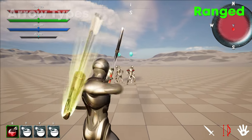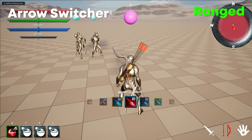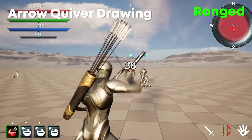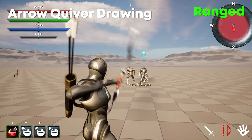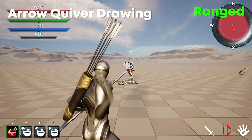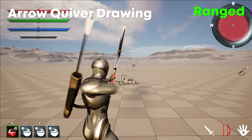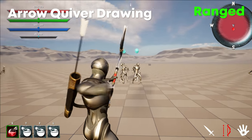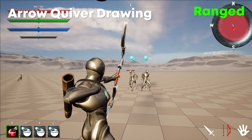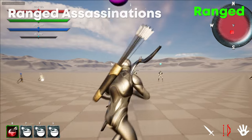When holding X or the gamepad left shoulder button, you can quickly switch between arrows in your inventory for smoother combat. The arrow quiver holds up to 15 physical arrows. If the user has more than 15 arrows, they will be spawned in until only 15 remain. When 15 arrows are left, every time the user draws an arrow they will draw that specific arrow from the quiver, meaning as you continue to shoot, the quiver slowly empties.